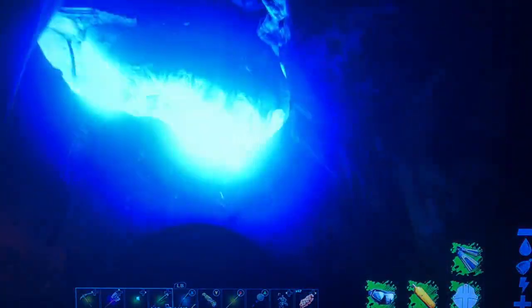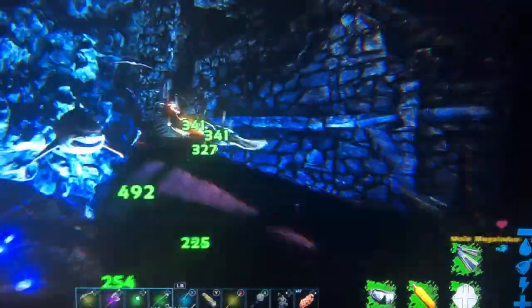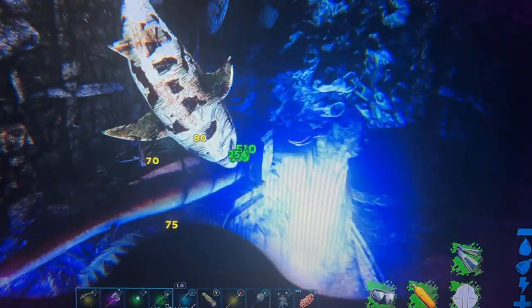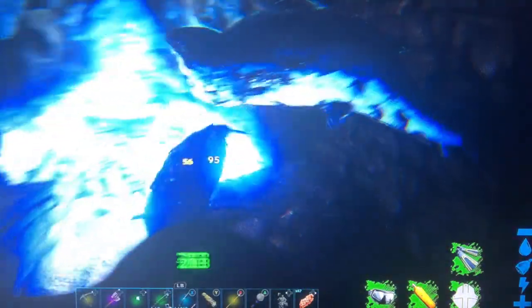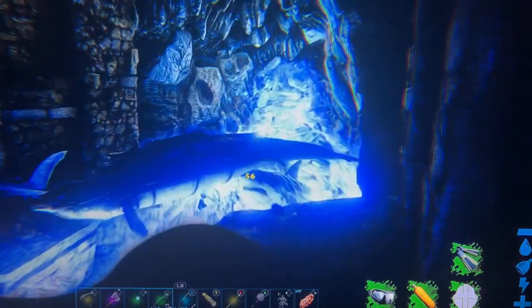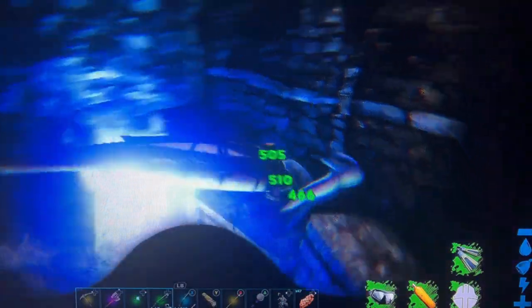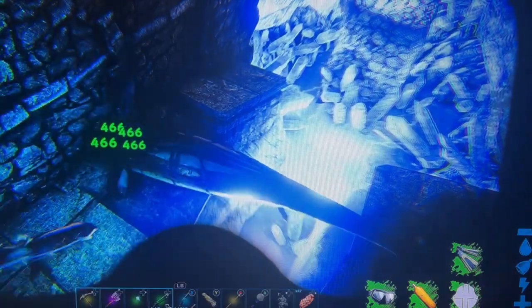I'm just gonna ignore all these creatures. Is it here? I can't see anything — yep, it's right there. Oh, there are manta rays in here too. Hopefully all the other things didn't follow me. There it is — I think it's the Artifact of the Cunning. And there's a shark in the wall. It did not take long to find the entrance to the artifact room.